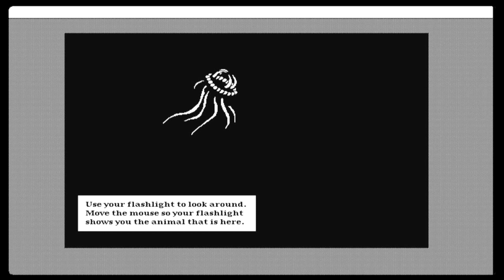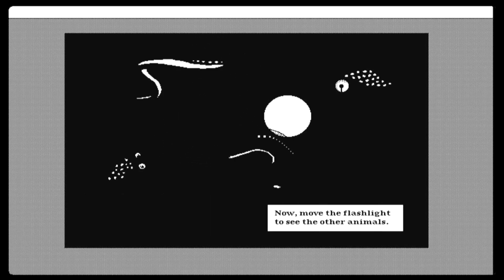Use your flashlight to look around. Move the mouse so your flashlight shows you the animal that is here. Now move the flashlight to see the other animal.